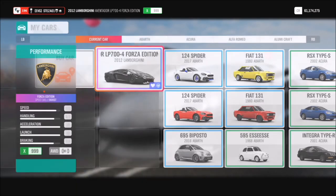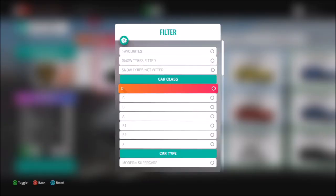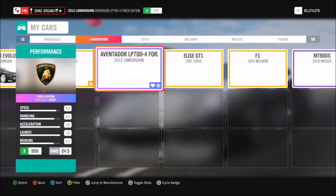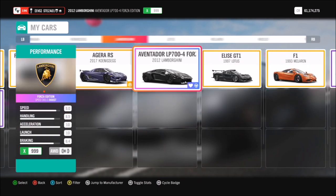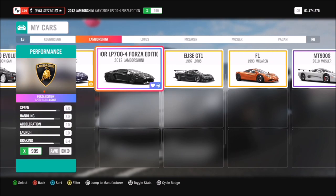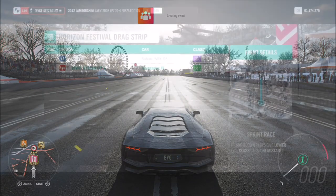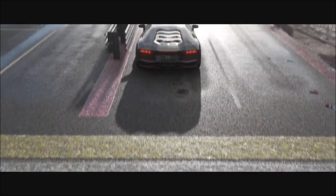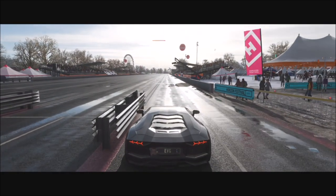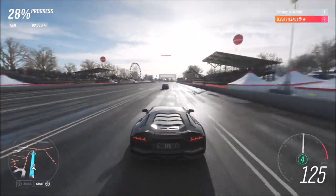Select that blueprint and we'll select it again later when we race in a D class car. For now we're just going to pick an X class first. It's very very quick. Pick whichever X class car you want — you don't actually have to win these races either, you just have to complete them. You can finish wherever you want. I went with my Lamborghini Aventador Forza Edition, but you can select whichever one you want. The blueprint will be shared to everyone in your session and they can jump in and join.